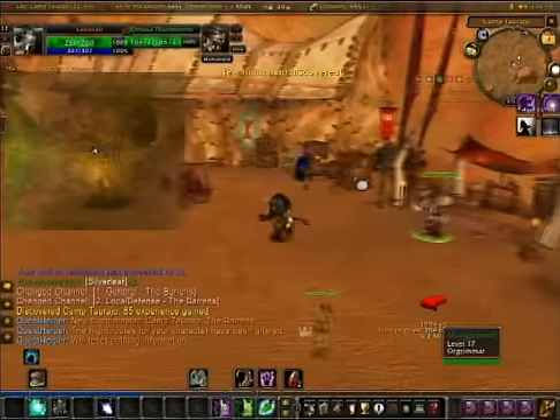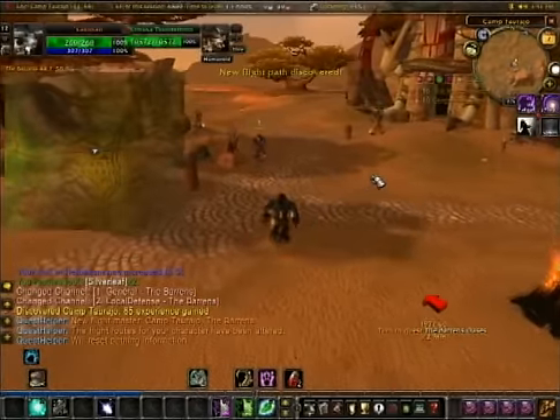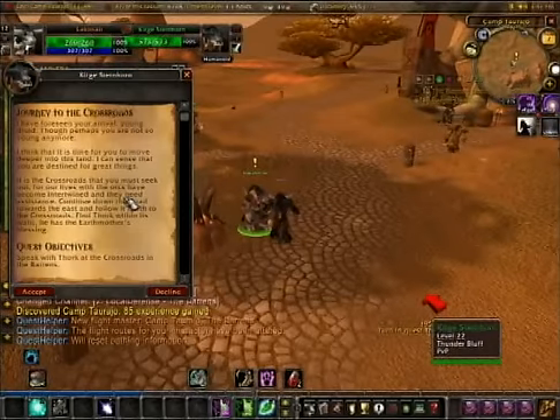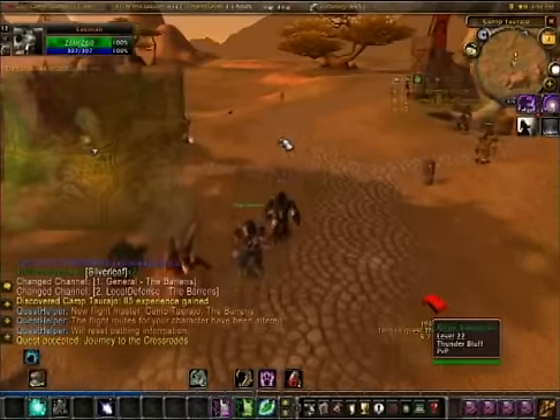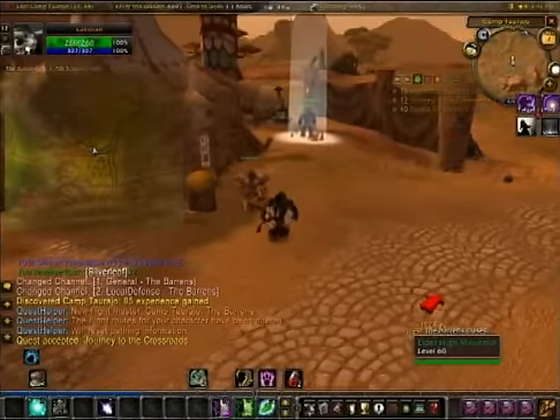This guy in the cage over here gives you quests to turn in Bloodshards that you'll get. It's just for a small buff, not really that important — you don't get experience either. Journey to the Crossroads — we're going to do that. And might as well get some rep over here.